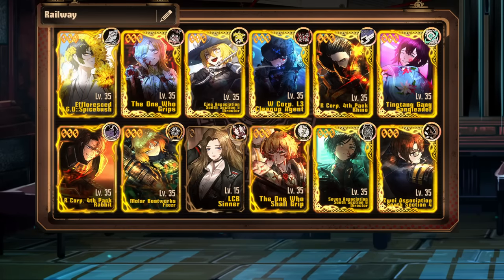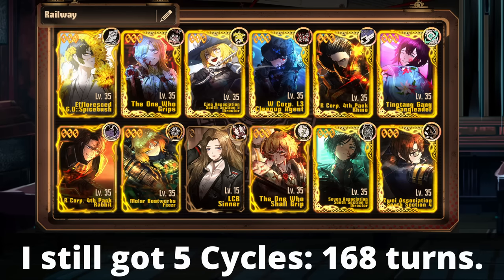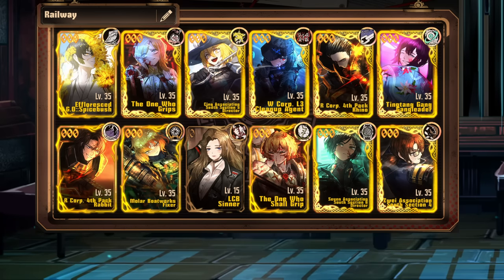Thanks for the fantastic intro, Escu of the future. Now, let me disclaim that this team I used is not optimal by any means. It goes to show that you do not need to run the absolute meta IDs to complete the railway or get under 200 turns. You can see the team I used on screen, but for you audio listeners, my team was, in order, Spicebushy Sang.